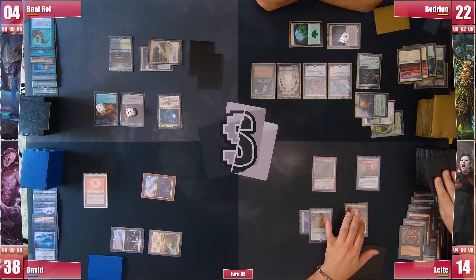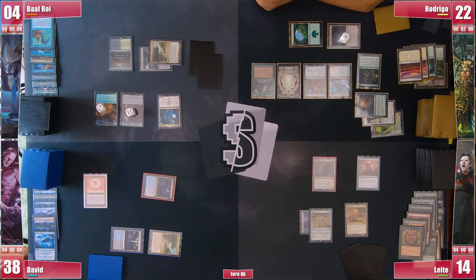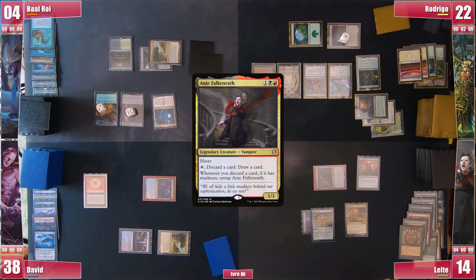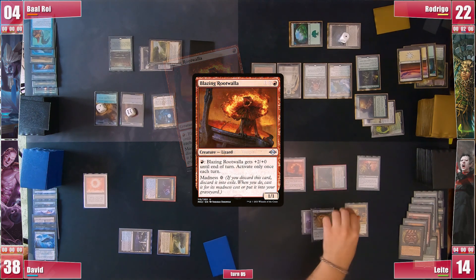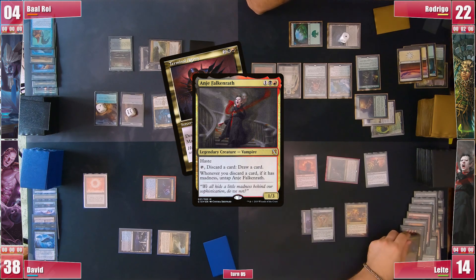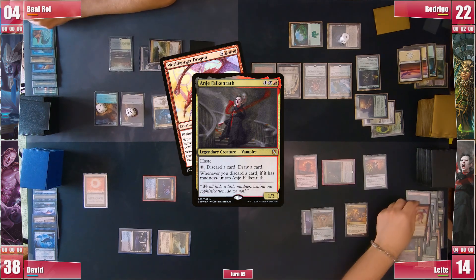With this, he just passes. Leite gets to his turn and still no lands — what would you expect from a deck with 25 lands? He activates Anya, discarding Blazing Rootwalla and casting it for free. He draws and still no lands, so he starts dumping some more Madness cards until he discards World Gorger Dragon.